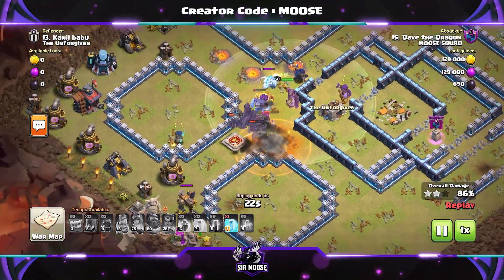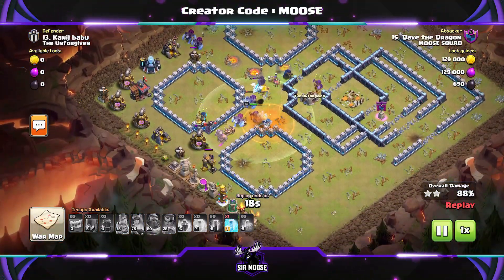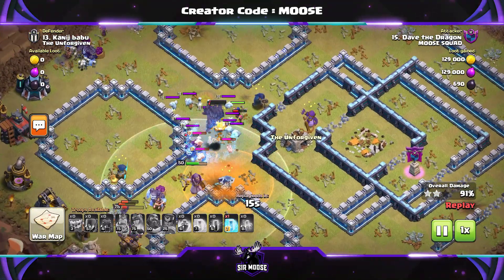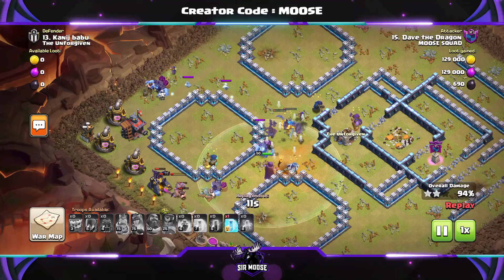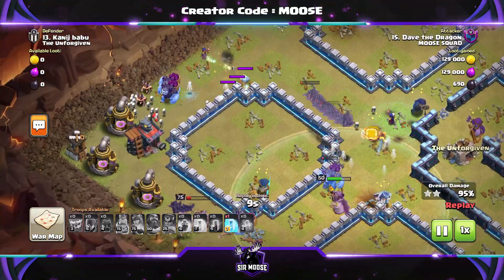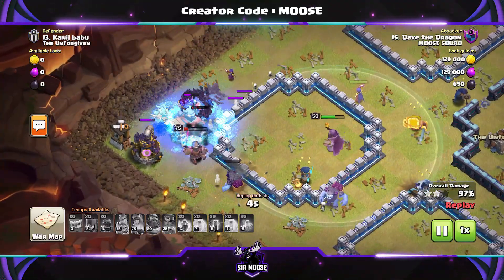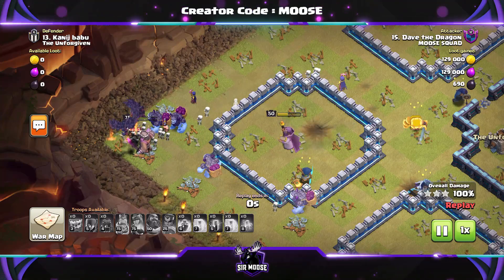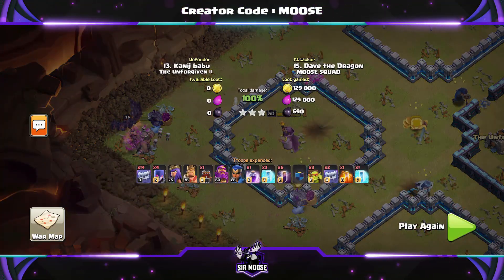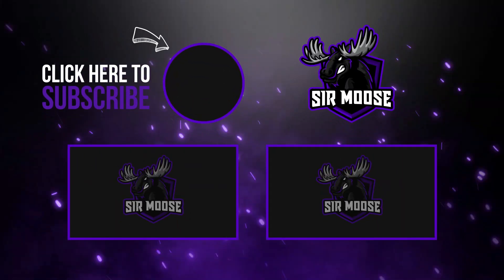No more tornado traps this time — the bats don't care, they want three stars and they're eating everything. A giant bomb doesn't affect our units, and it's going to be another comfortable three-star attack. If you're after an easy-to-use spam attack for Town Hall 13, go for bats, yetis, and witches — it's a really nice combination. The army copy link is in the video description. Hit that subscribe button and notification bell, use code moose in-game, and let me know what you think in the comments!